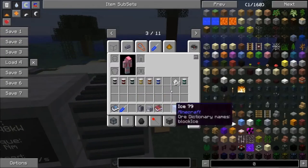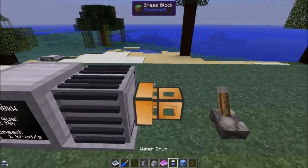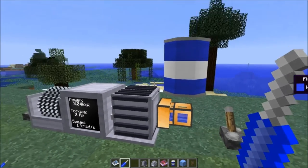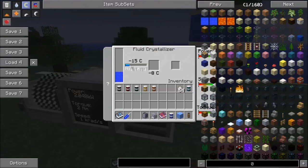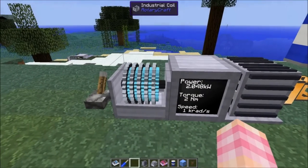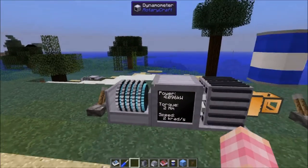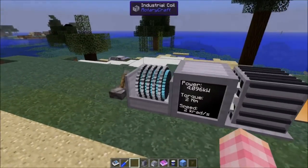The easiest example of this is water. Put some water in — it gets cooled down, as long as the temperature number is sufficiently low to cool the liquid, which in this snow biome it is for all of them. After a little while, we get ice. We can speed this up because 2 kilowatts is not very much power draw at all. If I double the speed, it goes quite quicker.